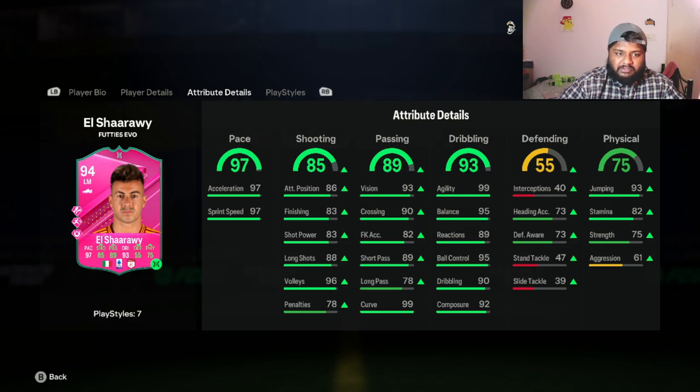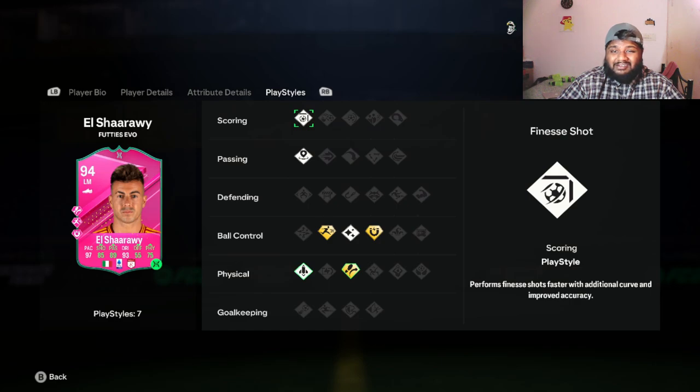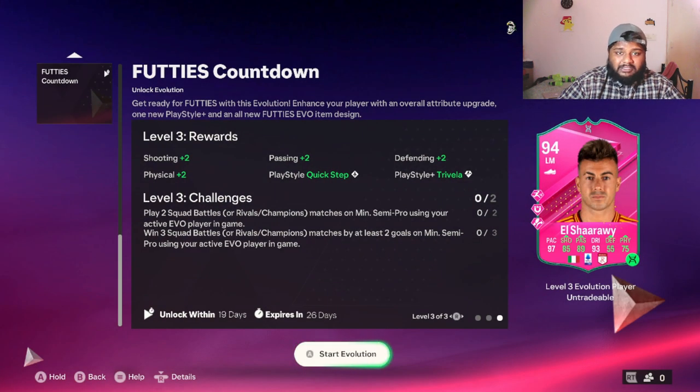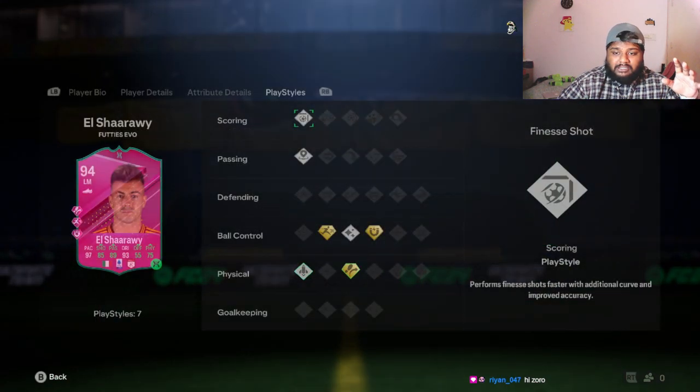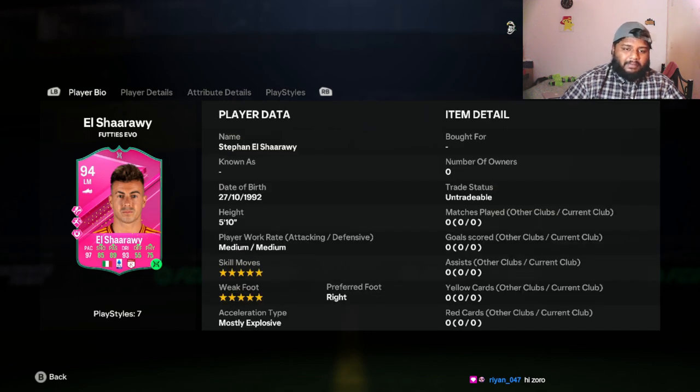The final stats: 97 pace, and his shooting goes from 83 to 85. The passing stats also increase. In Stage 3 he gets the Trivella Plus play style and the Quick Step play style, plus two shooting, plus two passing, plus two defending, and plus two physical. I haven't completed this yet but I'm definitely going to. Make sure you complete this evolution — it's a great card.